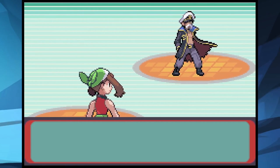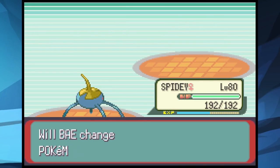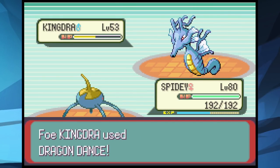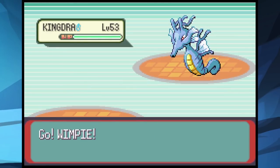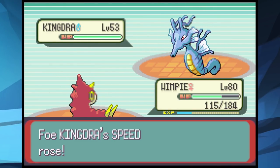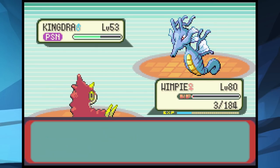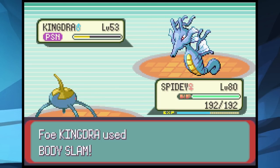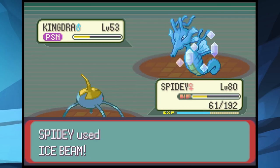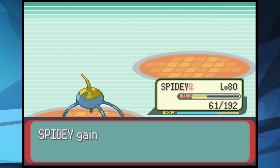Drake and his full Dragon type team are up. We one-shot his first three Pokemon with Ice Beam. Kingdra comes in and we take it to half with a crit Giga Drain, then to red with Ice Beam before he full restores. We switch to Wimpy to try to poison it while it Dragon Dances — we get the poison on the first turn. We send Daddy to stall, then Spidey finishes the Kingdra with one Ice Beam. Flygon comes in and also falls to one Ice Beam. We win the battle.